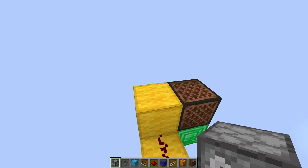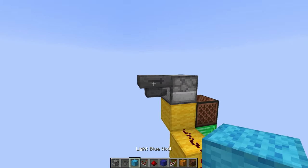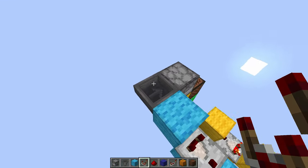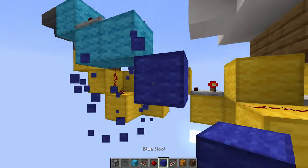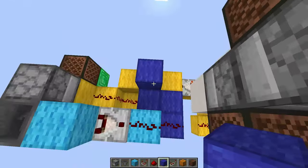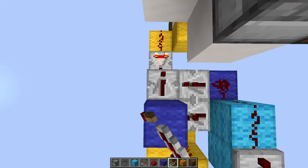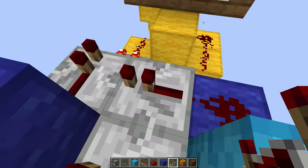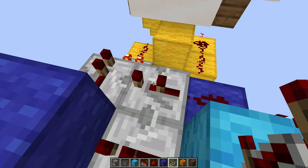Now just place a dropper right there facing in this direction, with a hopper going into it, a block right there, and then 2 additional blocks in these 2 positions. Then a comparator taking an output from this hopper, going into a bit of redstone dust. Then another block right there, redstone dust on top of it, and then just place 3 blocks in this kind of shape, with 2 repeaters facing in this direction, and then another repeater in this one. If you're playing on the Bedrock edition, you want this repeater right there to remain on 1 tick, but if you're playing in Java, you want this one to be on 2 ticks.